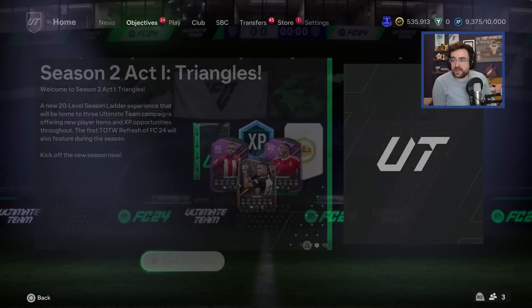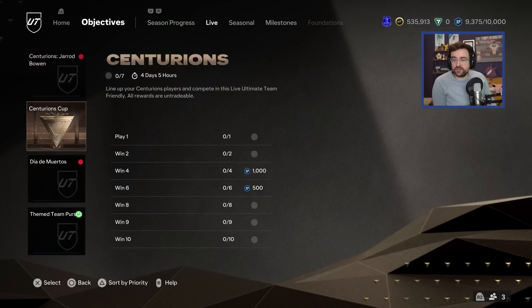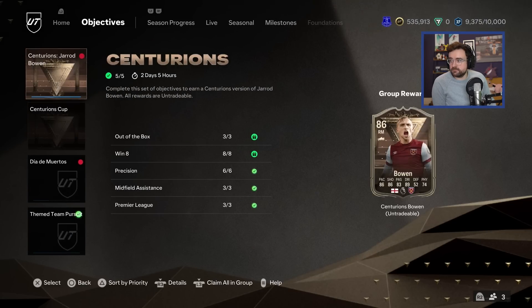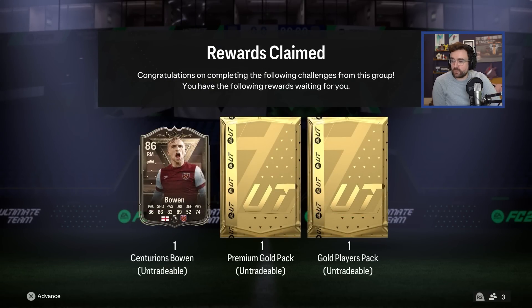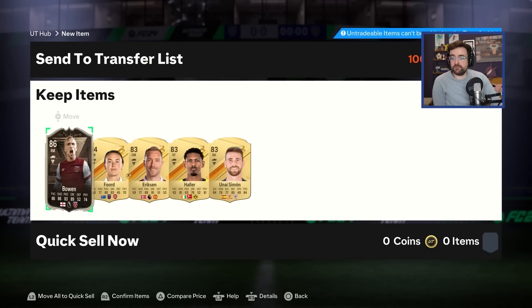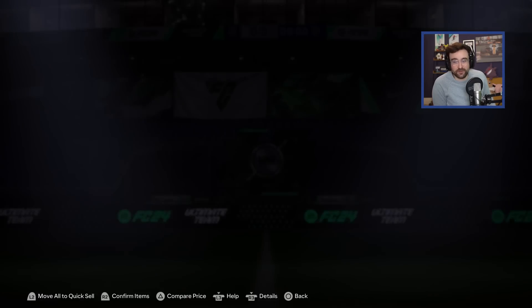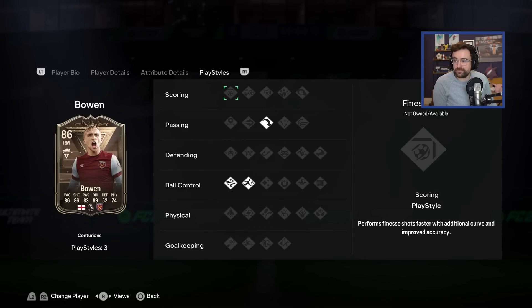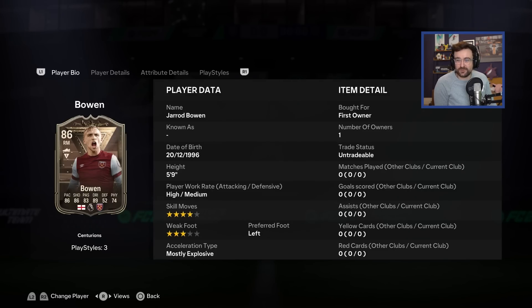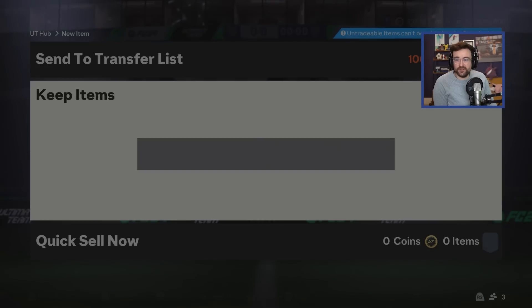Something I completely forgot to show you — whilst grinding the game off camera, I unlocked Jared Bowen. Pretty nice. So we'll claim all of that — we get ourselves one Jared Bowen and a couple of packs. We can pop all of these into our club. He's 86 fodder. He doesn't actually look that bad to be fair, but he's completely useless for an Everton Road to Glory — he's not meta enough and he doesn't play for Everton. Mezodome — bit of 86 fodder.